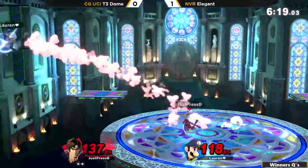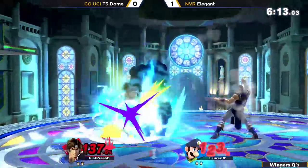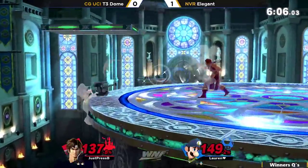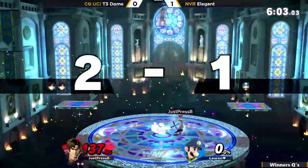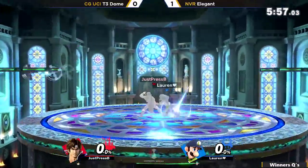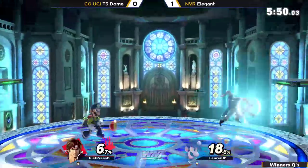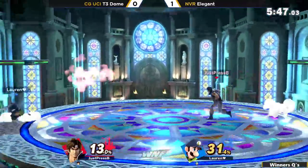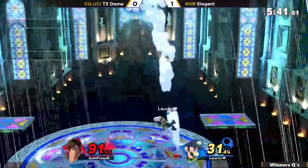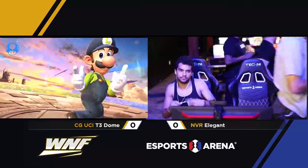He tries to cover him up there. Luigi's dead — no, he can still make it back. The back-throw from T3 Dome will be the first to bring Elegant back to his final stock. But the up-smash sends him in the reverse direction — something you have to be cognizant of in this matchup, although I'm not sure any DI would have saved him there. Elegant flying back so quickly — it feels so bad when your opponent just turns it around. But the super jump punch will get him off the top, and Elegant, like a magician, just pulled that one out of the hat. T3 Dome is going to be sent to losers.